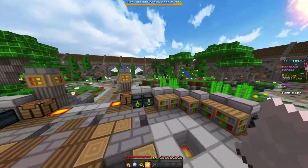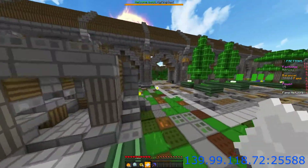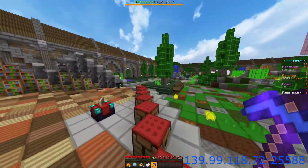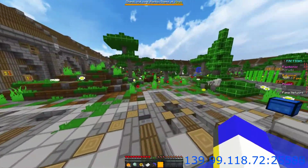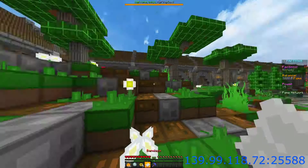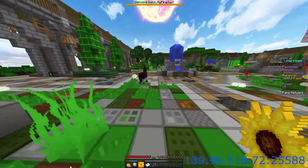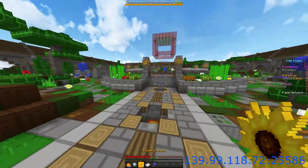I've added a few more items into the first join. When you first join, you do get some items, and during one of the updates I added in more items including a Totem of Life, a Bandit, and a Pickaxe for starters — because I realized quite a few people are frustrated that you don't get tools to help you out when you first start. You have a Bandit where you can left click and it will heal you. Totem of Life heals you when you are low in health, so it's good to have a stack when you're PvPing — you'll probably never die with Totem of Life on you.